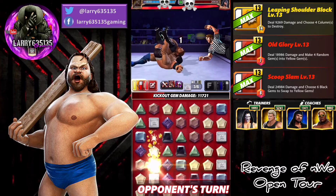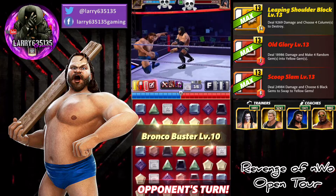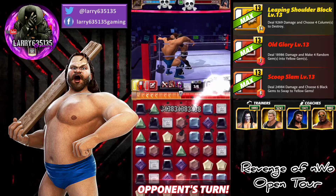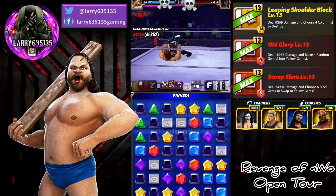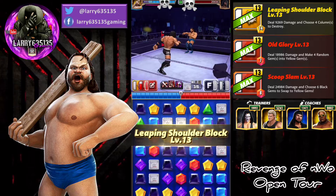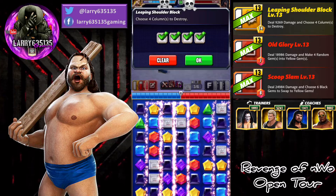If we don't get a pinfall victory, we're going to have to get hit by this Bronco Buster — and it does exactly what I thought it would. The crazy cascades have been wild here recently; I don't know if they edited something in the game or in the code. We go ahead and hit the Leaping Shoulder Block and end it by destroying all of the loot traits on the board.